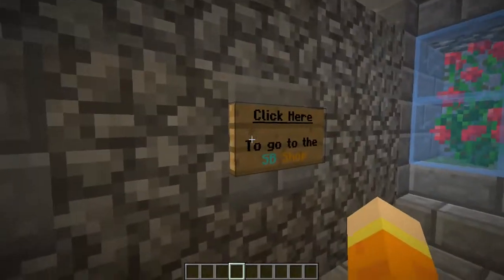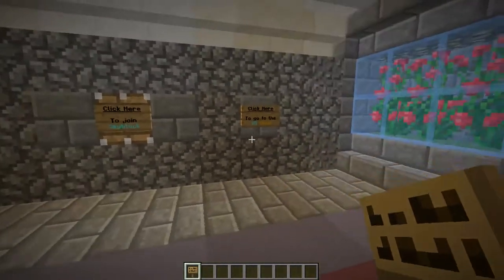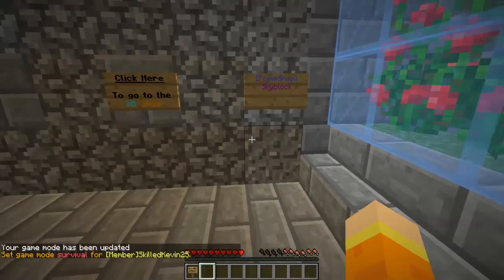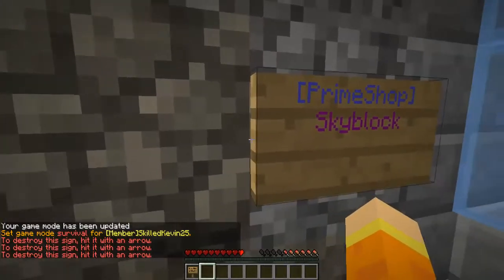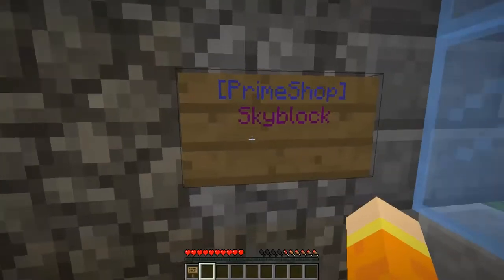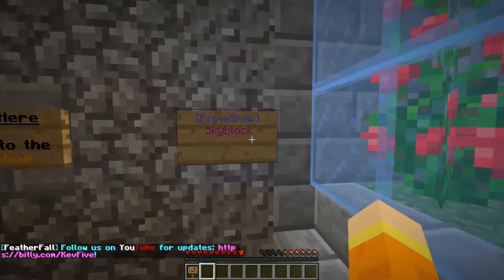You can also put shops on signs, which I'll show you now. Since I deleted YouTube, I'll use SkyBlock instead. You type Prime Shop in brackets on the top line of a sign, then the name of the shop — so SkyBlock. The colors on the sign change to indicate it's active. The weird thing about this plugin is you do not right click the sign — you left click it, which opens the shop. Also, you can't exit by hitting Escape; you have to click the close button inside the shop.